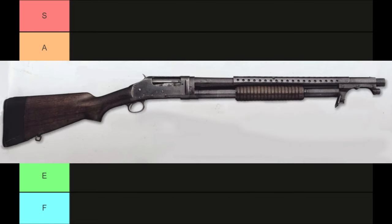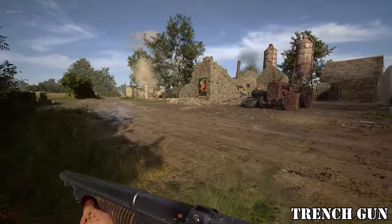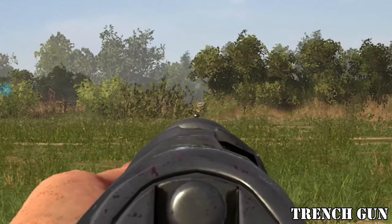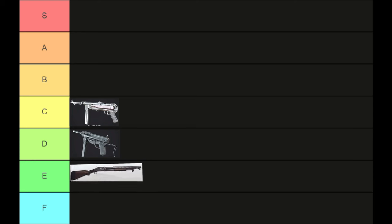The Trench Gun is a fun weapon that decimates anyone in close range, instantly killing them. It is decent at getting headshots from medium distances; however, the vast majority of engagements in this game are at long range and it has a very slow rate of fire. If you miss one shot, you're likely dead. I place it in E tier.